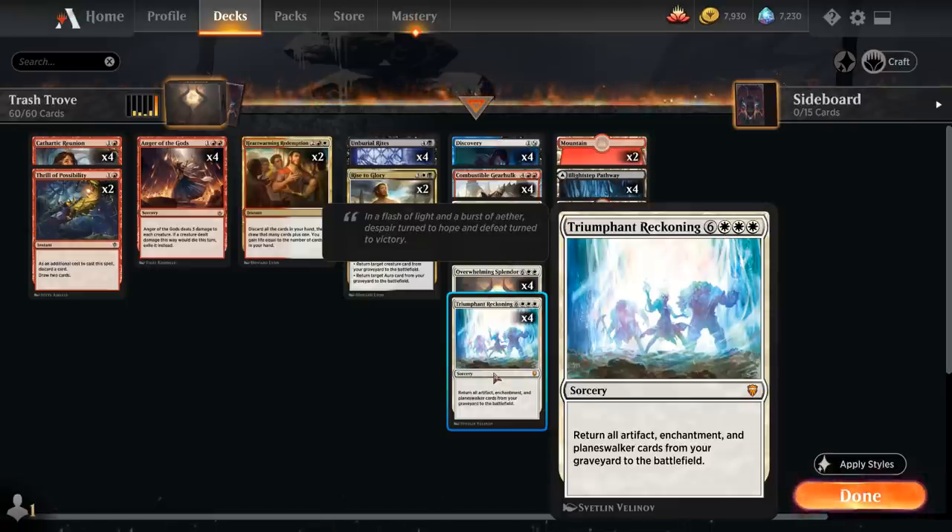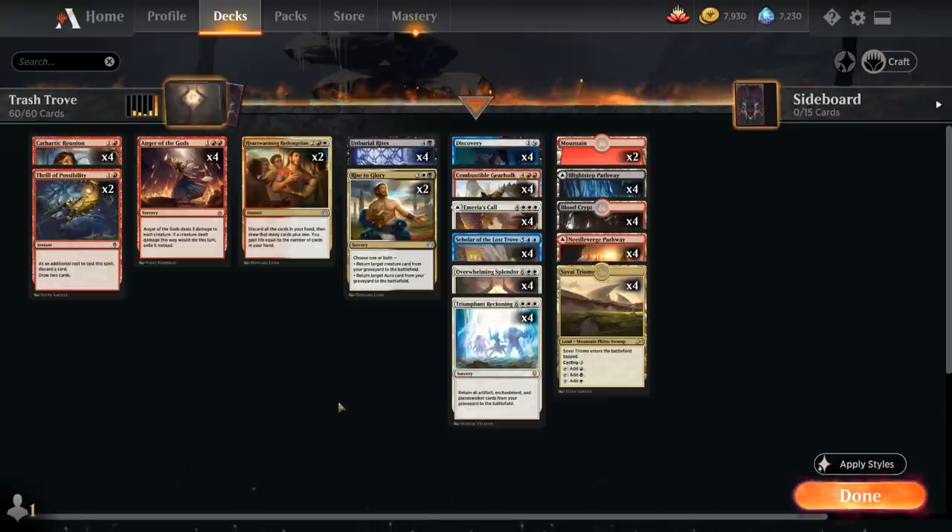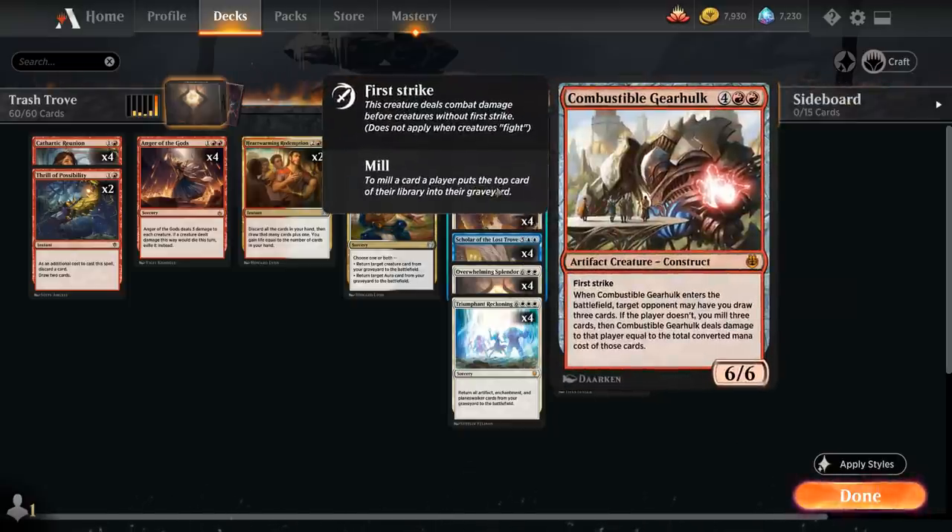Triumphant Reckoning will then get back every other creature and enchantment since we don't have any Planeswalkers. One of those creatures is Combustible Gearhulk, a six mana 6/6 Artifact creature construct with First Strike. When the Gearhulk enters the battlefield, target opponent may have us draw three cards; if they don't, instead we mill three cards and Gearhulk deals damage equal to the total converted mana cost of those cards. The average converted mana cost of our deck — including lands — is four, meaning Gearhulk can count on about 12 damage, and an unsuspecting opponent could just get one-hit KO'd.